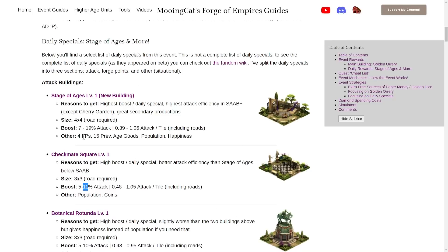In addition to the attack you also get forge points and goods. The 4 forge points is not an amazing amount for the building — that's the same as the Trinal Knowledge for example — but in addition to the attack it makes this a very nice building. You get a lot per daily special, so 4 forge points for each of these makes it a really good building to get a lot of forge points quickly as well.